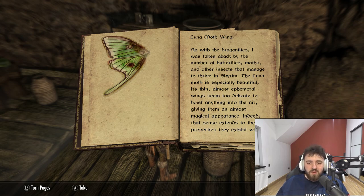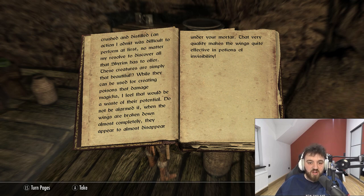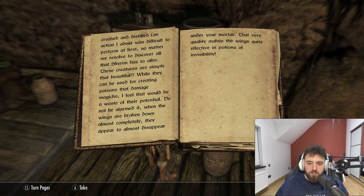On to the Luna Moth Wing. As with the dragonflies, I was taken aback by the number of butterflies, moths, and other insects that managed to thrive in Skyrim. The Luna Moth is especially beautiful — its thin, almost translucent wings seem too delicate to hoist anything into the air, giving them an almost magical appearance. Indeed, that sense extends to the properties they exhibit when crushed and distilled, an action I admit was difficult to perform at first. These creatures are simply beautiful. While they can be used for creating poisons that damage Magicka, I feel that would be a waste of their potential. Do not be alarmed if, when the wings are broken down almost completely, they appear to almost disappear under your mortar. That very quality makes the wings effective in Potions of Invisibility.